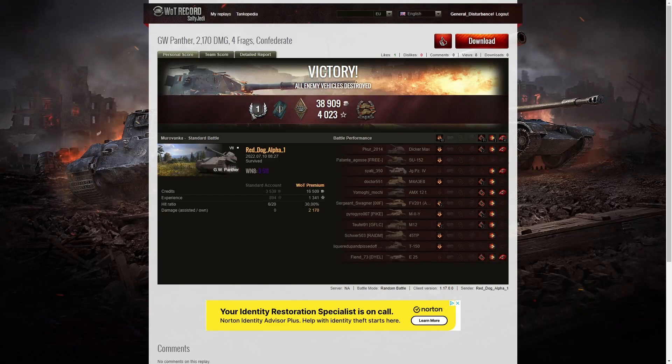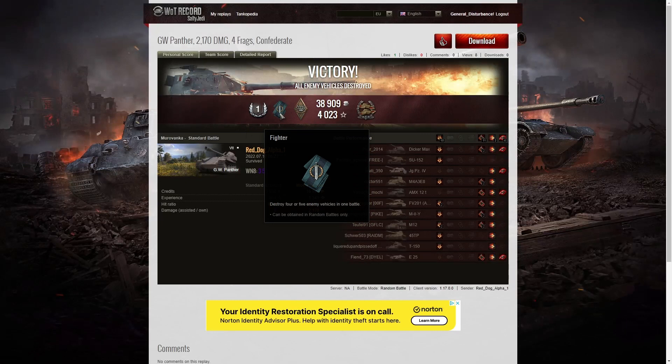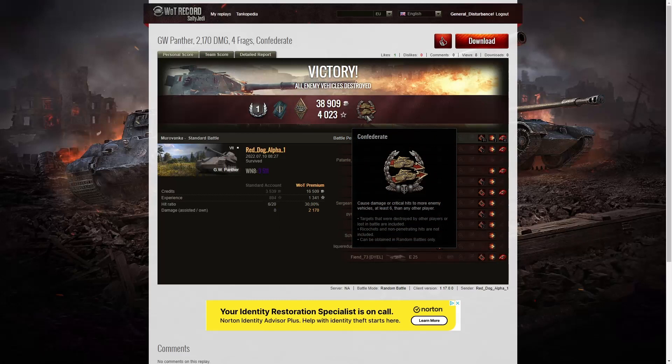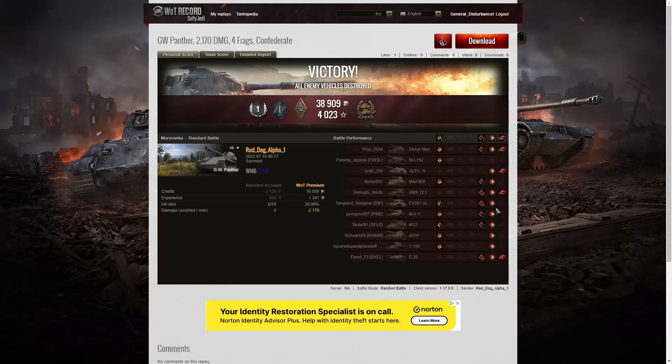Here's the end of battle results. That was a first-class tanker for Red Dog Alpha 1 in the GW Panther. He got a Fighter badge for getting at least four kills — he got four, would have had five but for the E25 finishing off that 45TP right at the end. He also got a Bruiser medal for getting at least five critical hits — he got 11. And he got a Confederate for hitting more of the enemy than anyone else on his team. Spread the arty love around as many enemy tanks as you can and you pick up a medal — even if you lose the game, you get a bonus.